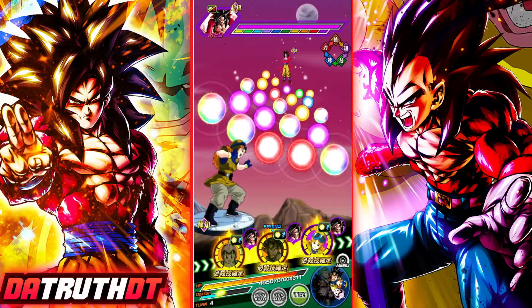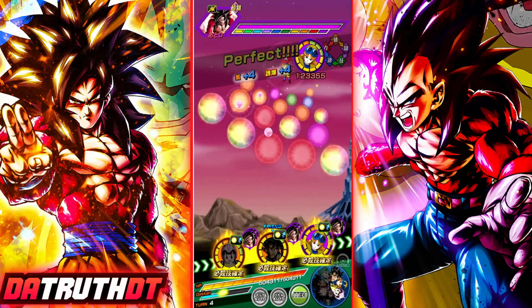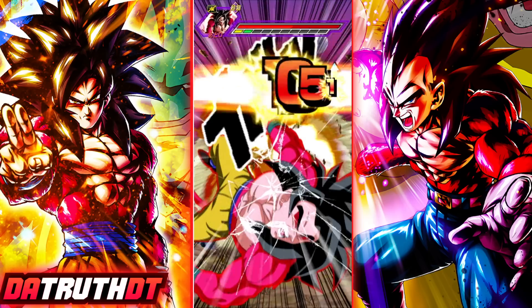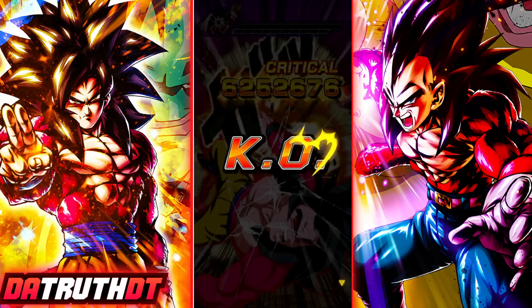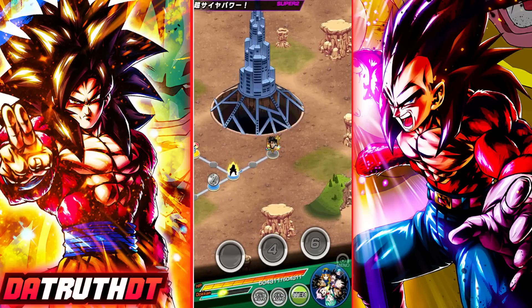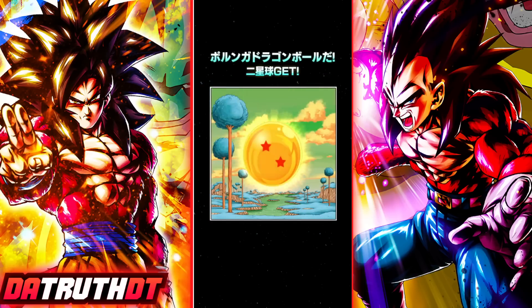Let's grab today's Porunga Dragon Ball — it's very simple. All we have to do is use a Senzu Bean in any fight. Because of my trip I got a little behind, so I'm uploading the remaining ones today. I've already uploaded the first one the day it came out. We'll get the rest of the Porunga Dragon Balls up today, including making our wish. There it is — the two-star Porunga Dragon Ball. We'll see you next time for the three-star.